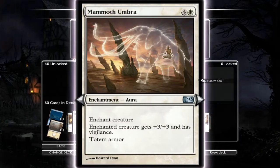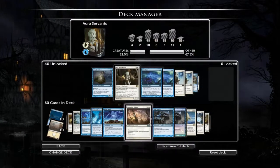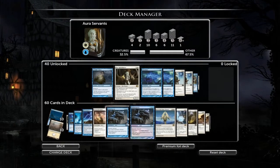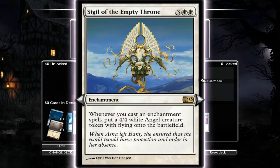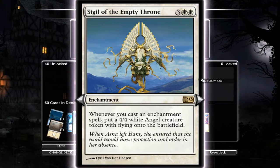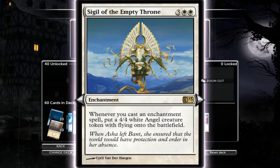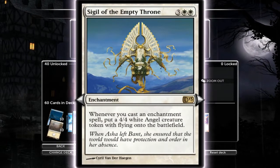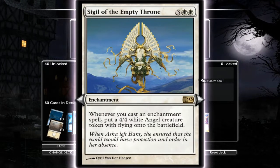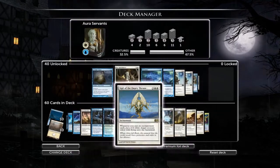Mammoth Umbra does what it says - plus three, plus three, vigilance, Totem armor. Quite cool, run one of them. Obviously run the two Mind Controls - taking control of enemy creatures is quite cool. The Sigil of the Empty Throne is a cool card - every time you cast an aura or enhancement, you get a 4/4 flyer. You can really beef up your side with this card. It's a five-cost but it works.